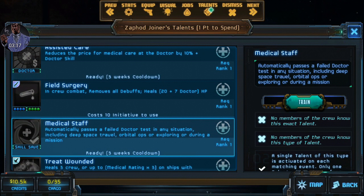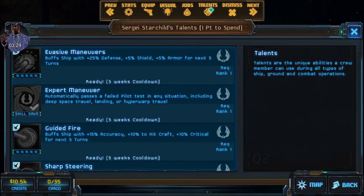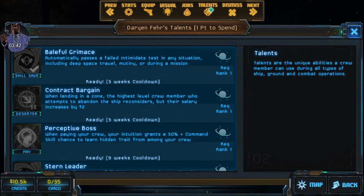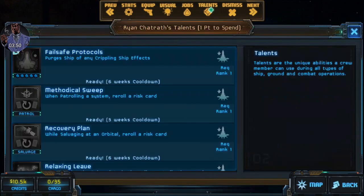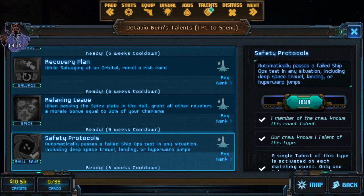We'll get the doctor save here. When I start my crew, I do like to get a lot of the saving talents. It's going to help us deal with the fact that our ship dice pools are so small. If it sounds like I'm speaking a different language, the game is based on behind-the-scenes dice rolls, so things that influence your dice are very good. Skill saves - if we miss our dice roll, one of those skill saves will activate and pass it for us. Picking up a skill save is always a pretty safe bet.